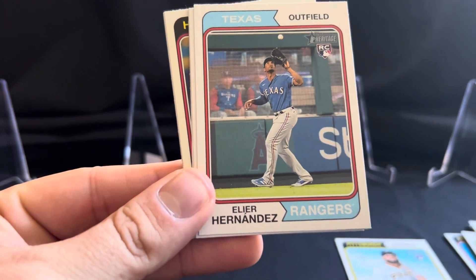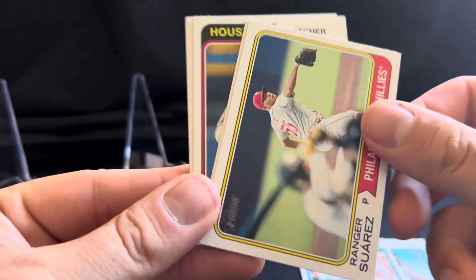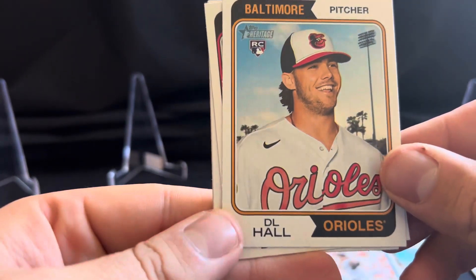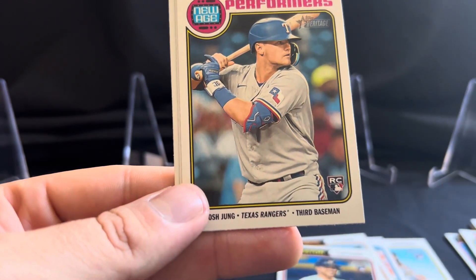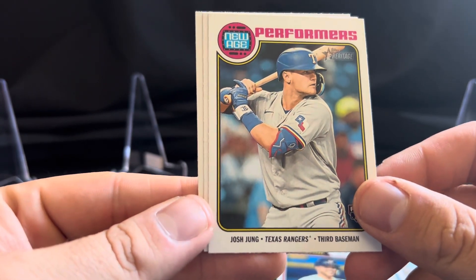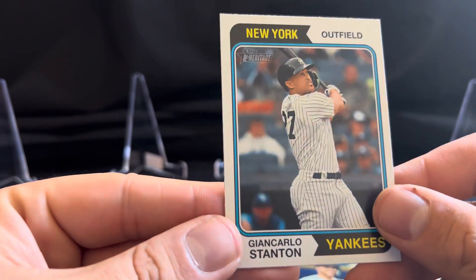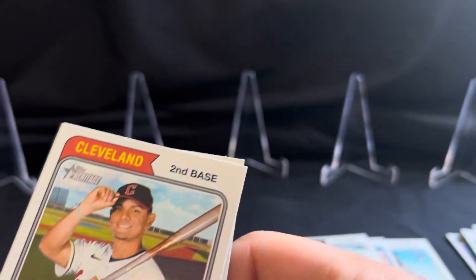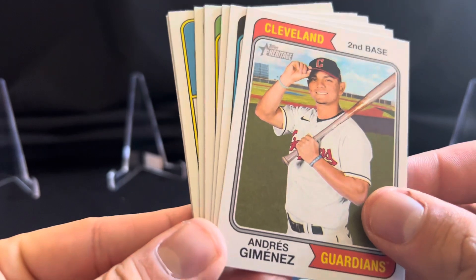Got Danny Jansen, Elier Hernandez, got Garrett Cole, Ranger Suarez. Rookie D.L. Hall from the Orioles. Rookie Yonor Diaz. We got New Age Performers of Josh Jung. We got Lane Thomas from the Nats and again Giancarlo Stanton. I believe it did say on the box that you can get some autos out of these, so it'll be pretty cool to see if we can pull one of those when we're opening these packs.